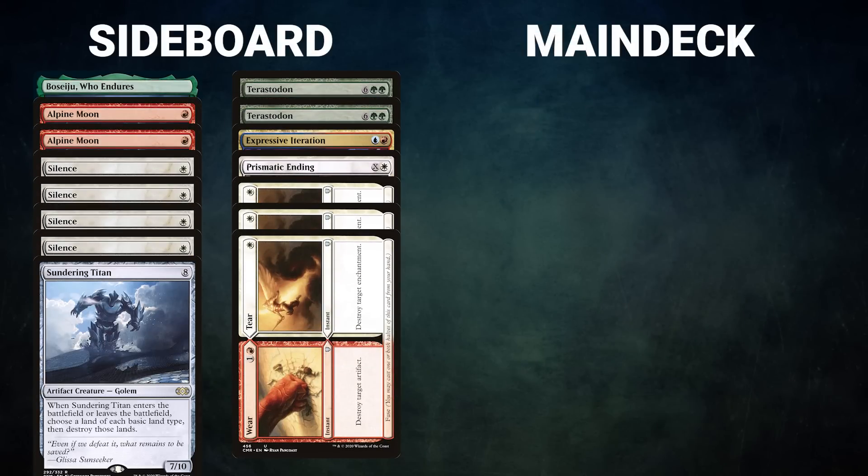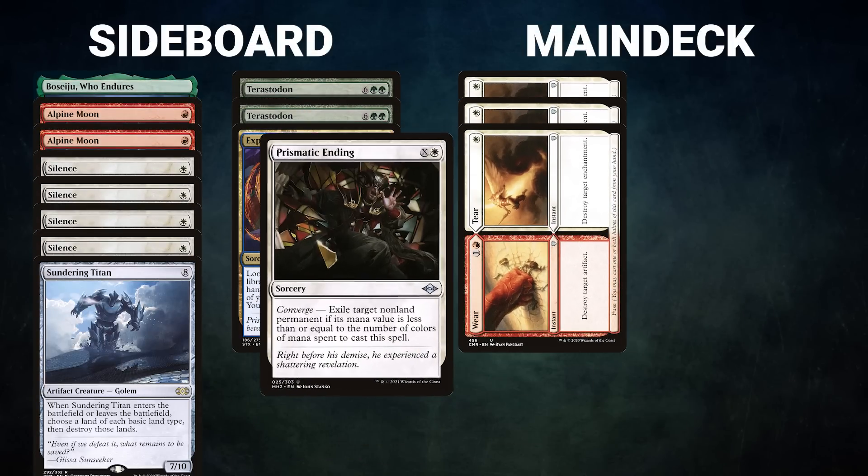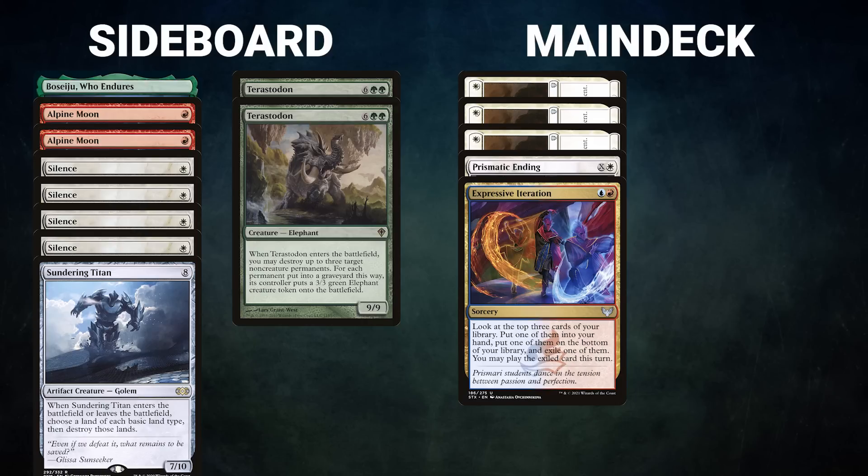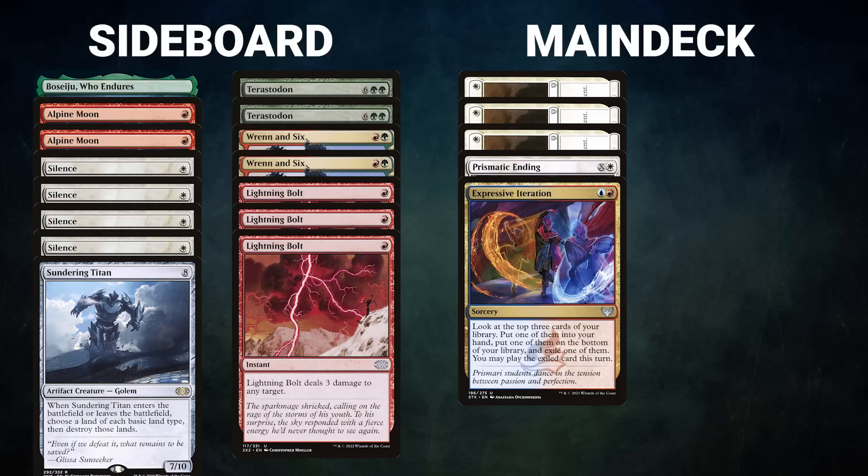So for game two, we're going to bring in three Wear and Tears, an extra Prismatic Ending, and an extra Expressive Iteration. I'm gonna take out my Brennan Sixes and my Lightning Bolts. I don't think Lightning Bolt does anything in the Tron matchup, and I don't think Brennan Sixes does really anything to the Tron deck. It would help me recur my lands, but I think I just need to be as proactive as possible. So that will be my changes.